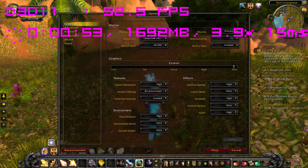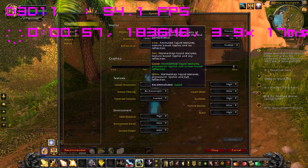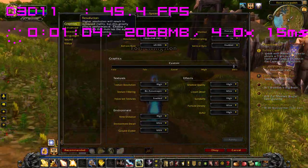If you set shadow quality to ultra, you'll stay locked in at 30 frames per second. Liquid detail is ultra, sun shafts are high, particle density is ultra. And you can see my resolution right here is 720p.